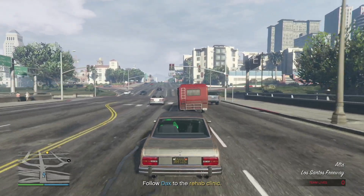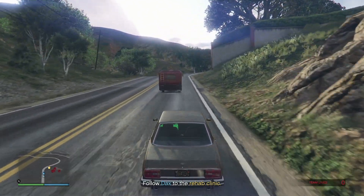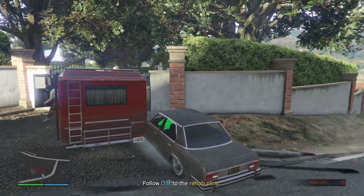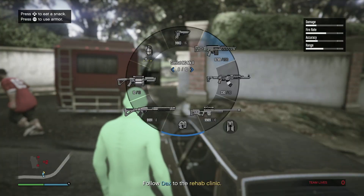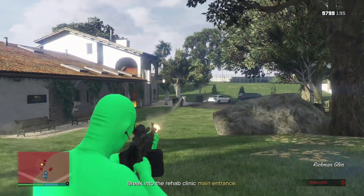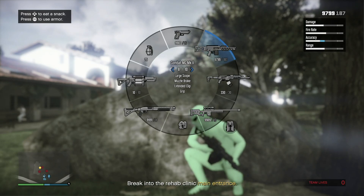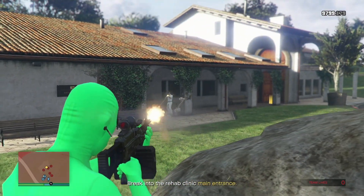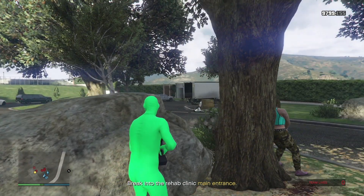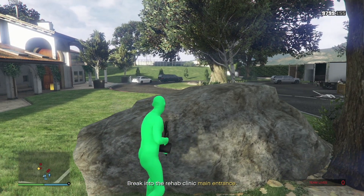We are getting to the clinic. You're going to have to take out NPCs. You won't get through it super quickly because you're doing it solo. Don't die or you restart at the checkpoint. Get your best weapons — I always use the Combat MG MK2 or the Assault Shotty. Take out everyone, bring food and body armor. We're going to break into the clinic at the main entrance.